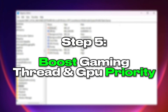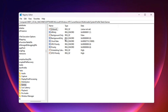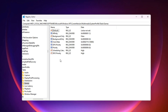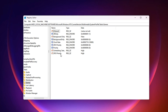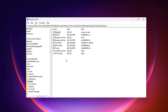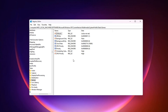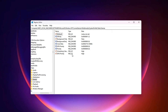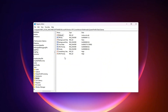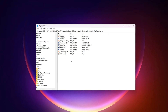Step 5: Boost gaming thread and GPU priority. This final tweak targets one of Windows' most overlooked performance systems — the Multimedia Class Scheduler. This system decides how resources like CPU time, GPU access, and I/O bandwidth are split between different types of tasks. By default, Windows tries to keep things balanced, but that fair distribution often works against gamers, as your game ends up competing with background apps like browsers, streaming tools, or system services for the same CPU and GPU time. By reconfiguring these hidden priority values, we can tell Windows to push your game to the front of the line, giving it the best possible access to both processing power and graphical performance.